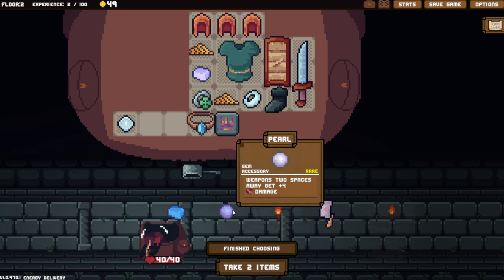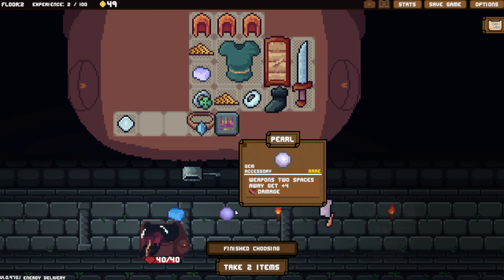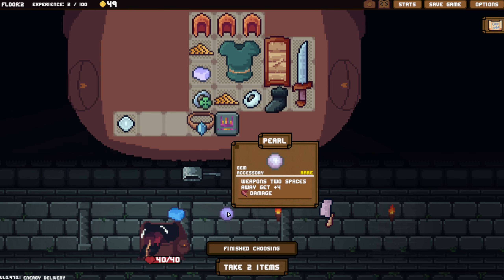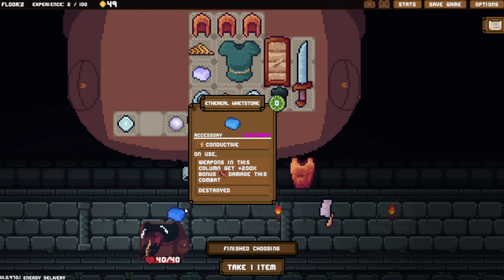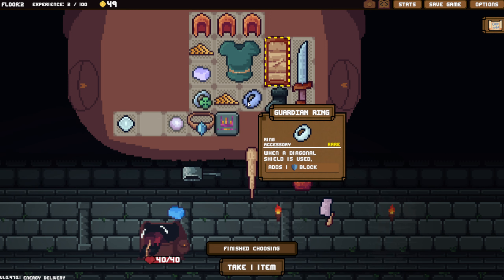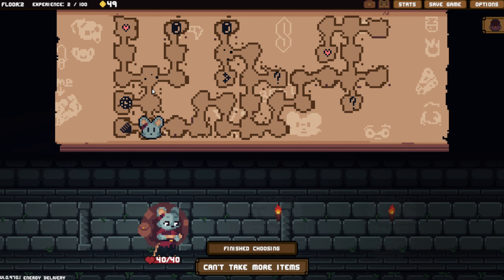Weapons two spaces away get plus four damage. Plus four damage - it's rare, so I'll take it. I don't think any of the rest of this... Oh, we got a legendary! Weapons in this column get 200% bonus damage to this combat, and it's destroyed if we use it. I don't care, I don't want it. I'm going to sit on that. There's a shop - thank God, I can now sell crap.